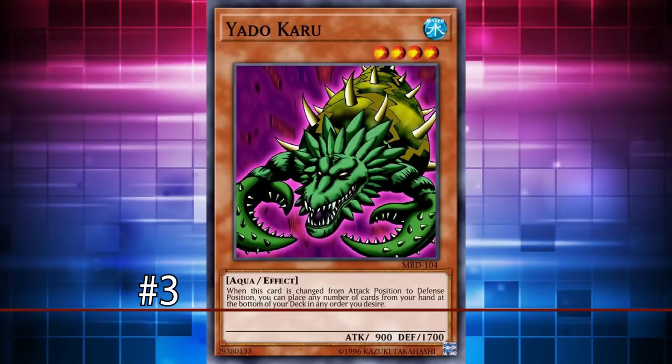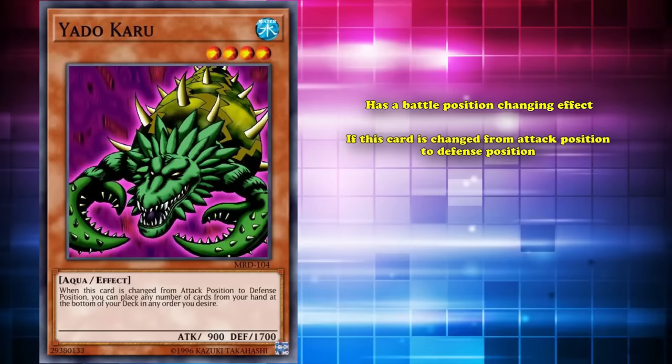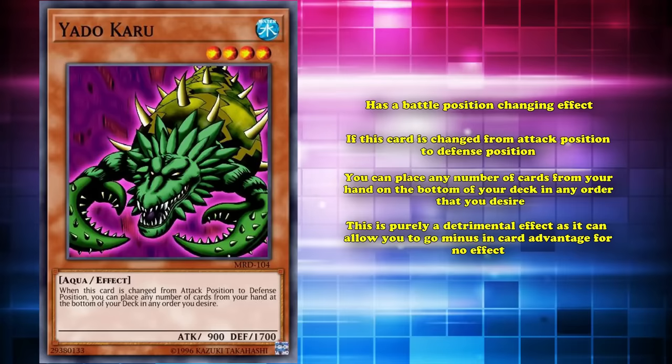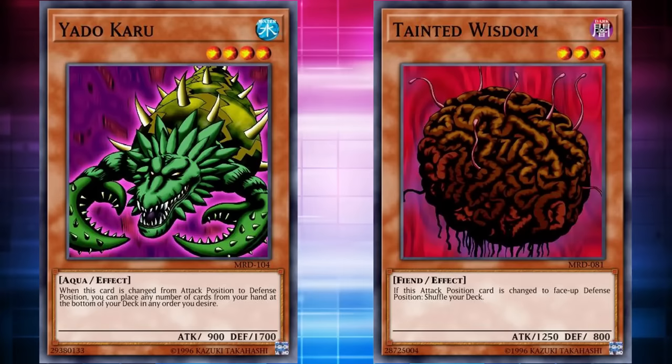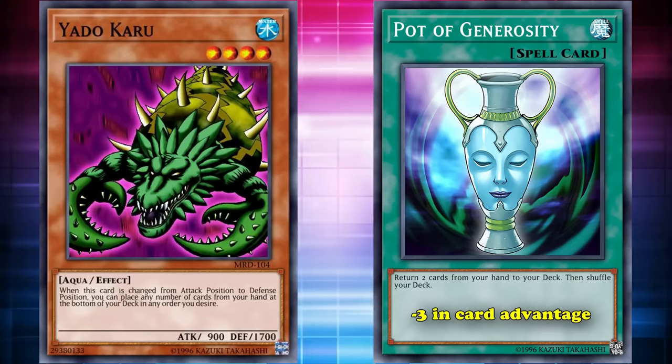At number 3, we have Yadokaru. This is a level 4 monster with 900 attack and 1700 defense, which also has a battle position change effect — where if this card is changed from attack position to face-up defense position, you can place any number of cards from your hand on the bottom of your deck in any order. Now, this is a purely detrimental effect, as it can allow you to go minus in card advantage for no benefit, and also requires you to change the battle position of the card first. So at least with Tainted Wisdom you weren't actively screwing yourself over. Losing cards from your hand back into your deck for no reason is just really bad — one of the worst cards in the game is Pot of Generosity, and that's because it's just a minus 3 in card advantage. Yadokaru can allow you to go minus 5 if you desire.